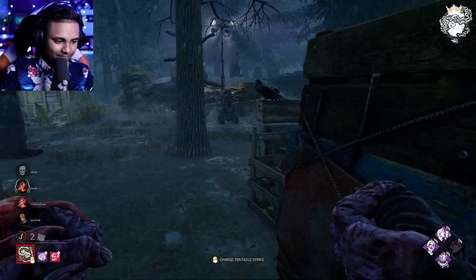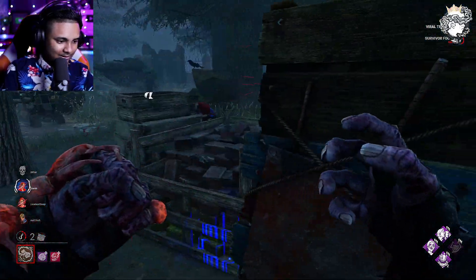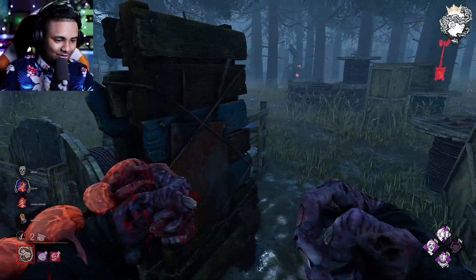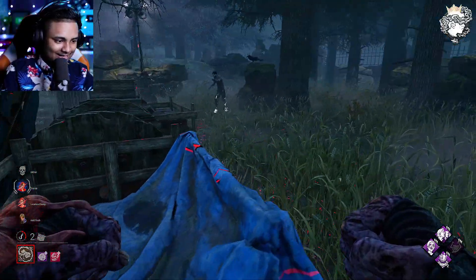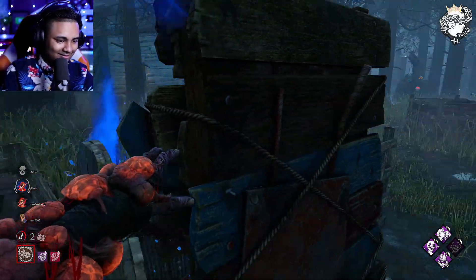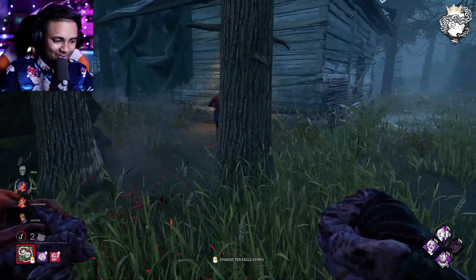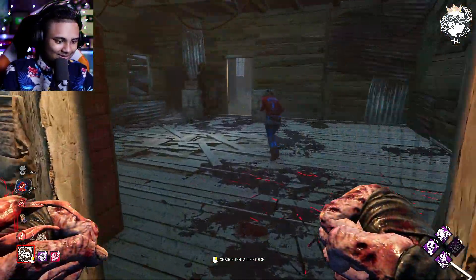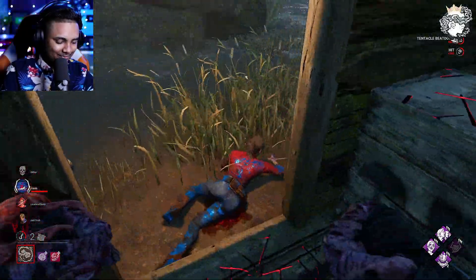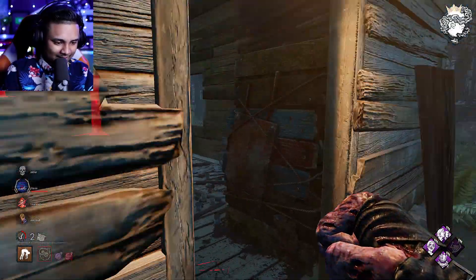Hi there Claire. Got a nice little hit on her. That's why I really like his power — you can kind of chill right here and get hits without needing to fully loop. I can just make the zombie go after her, force her out of the loop, which works perfectly for me, and then I can use my power to simply get her down. It works out quite well.